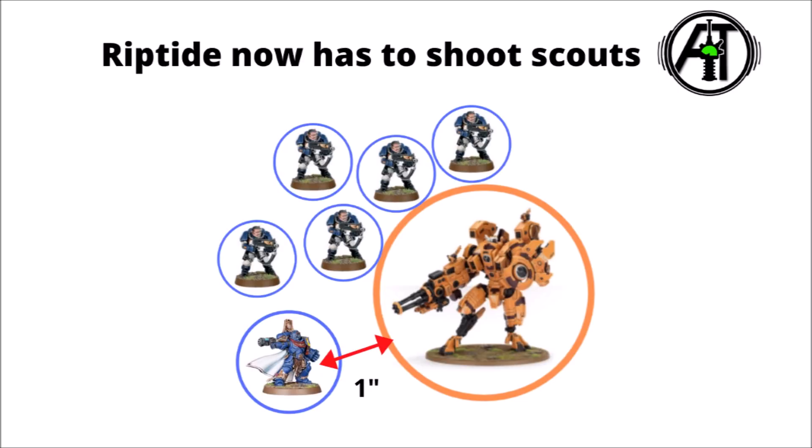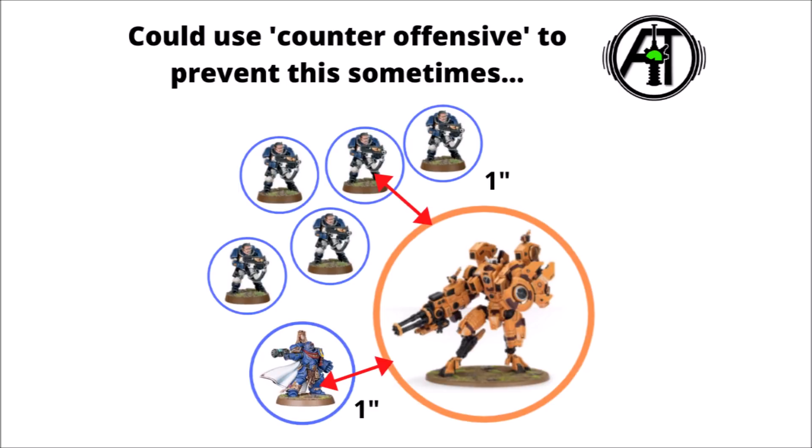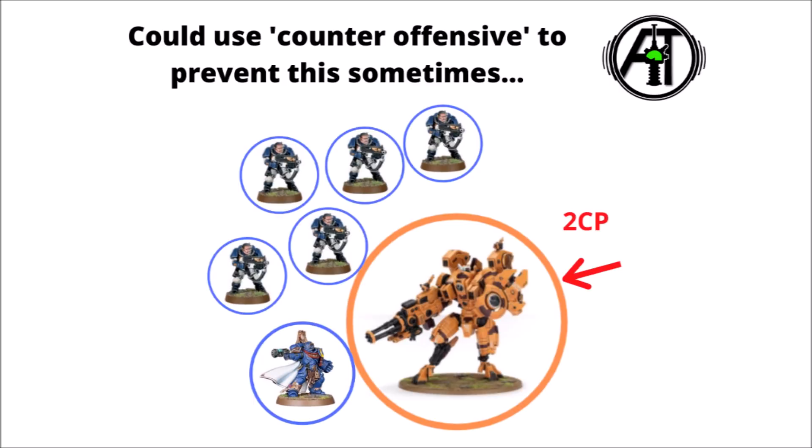There could potentially be a little bit of counterplay to this though — say for example if the Riptide isn't in base contact already. In this example, both the Space Marine Scouts and the Space Marine Captain have charged the Riptide and are within engagement range, but this time the Scouts haven't quite managed to make it within base-to-base. If the Space Marine player fought with the Captain first, it gives the Tau player a chance to interrupt. Using the Counter-offensive stratagem at two command points could allow the Riptide to get the first move with its consolidate and pile-in moves, so that even without doing damage, next turn it'll be in base-to-base with the Captain and can potentially target him with its Burst Cannon.